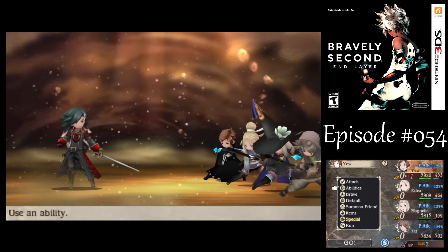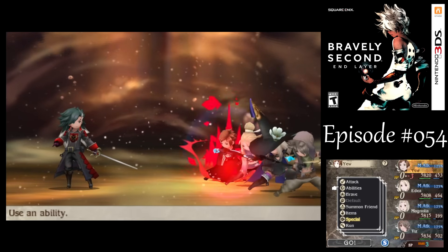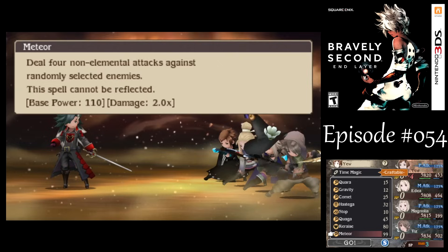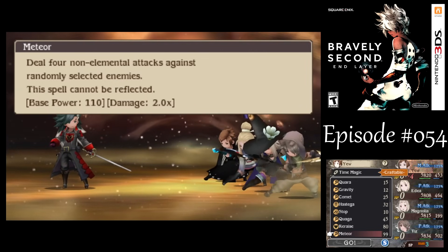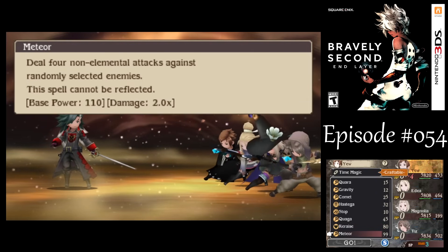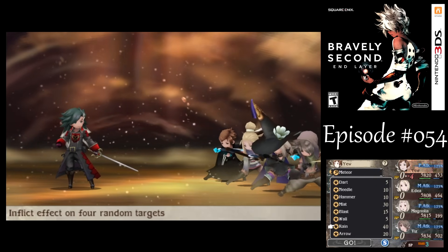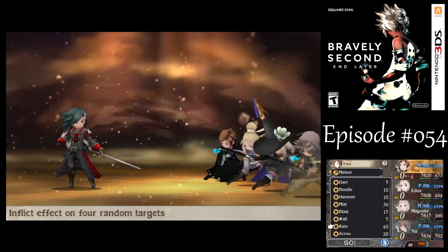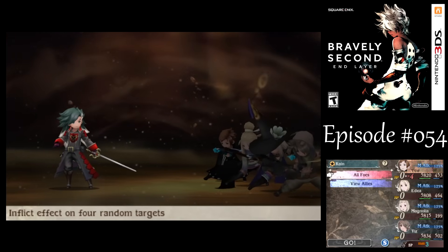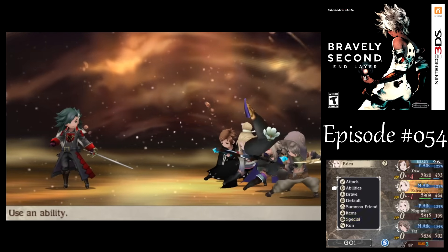For boss time! Against Jan — more powerful than ever, 75,000 HP. So with you, now that we've unlocked it, I want to use Meteor with Rain Spellcraft. Meteor normally deals like four hits, but you do that with Rain and it gets pretty obscene. If he'll even get a turn, we'll see.